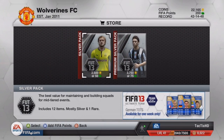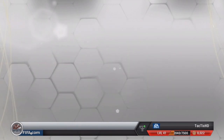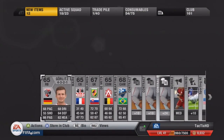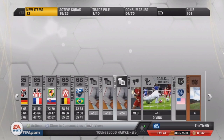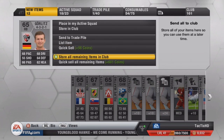I want to try to get a Bundesliga silver — maybe we can get a Bundesliga silver Team of the Season, that'd be pretty insane. Philippe Martins I think his name was — not even a rare card here. A couple contracts, a rare contract. Nothing too good here at all. Not a great silver pack, but I'll store it all in the club.